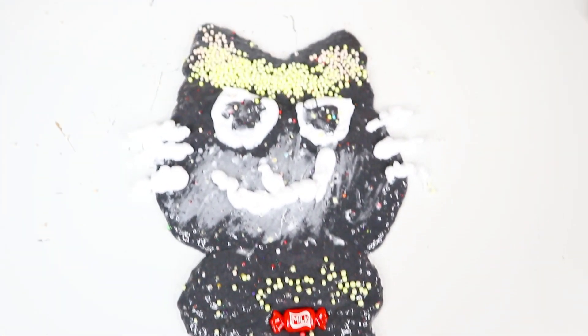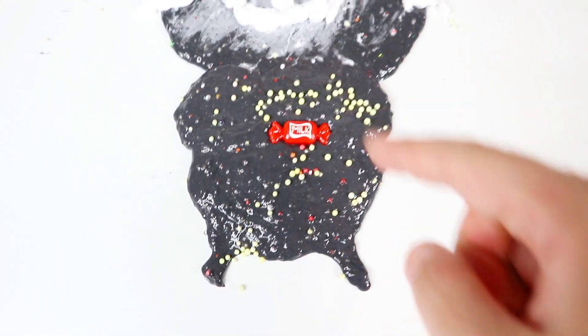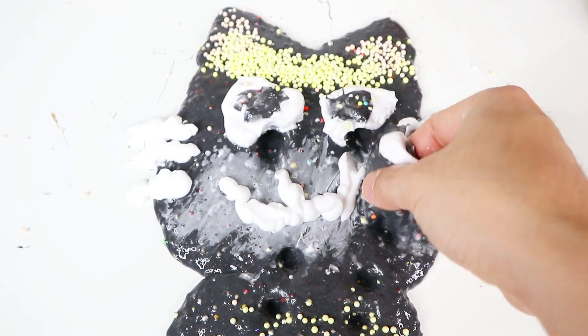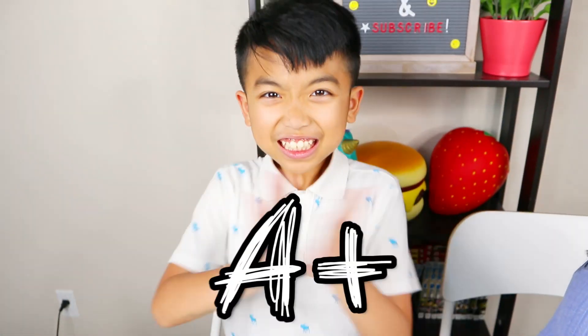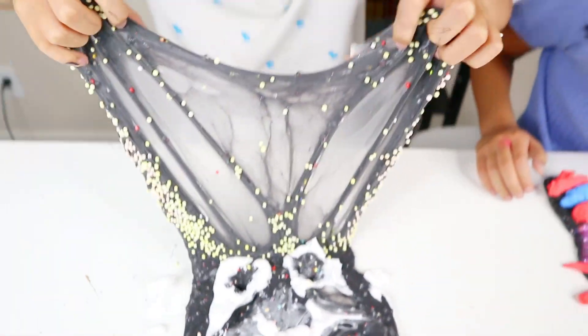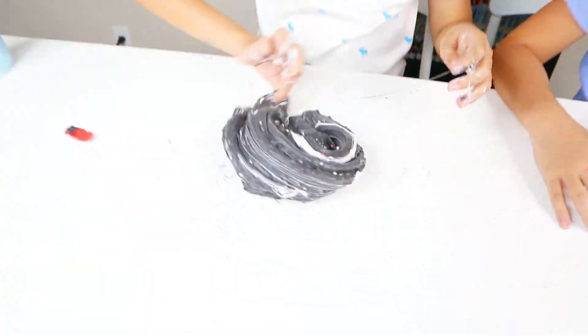Are you guys ready to show me the slime? Kingston goes first. This is my beautiful cat slime — an adorable little cat holding a piece of milk candy. It looks pretty cute, with the big head and small body — like a very chunky cute cat. I love it! That's an A plus for presentation. Let me feel the slime — oh, really nice, I love the texture, definitely another A plus for texture. Let me poke his eyeballs — wow, that's really nice, definitely another A plus.